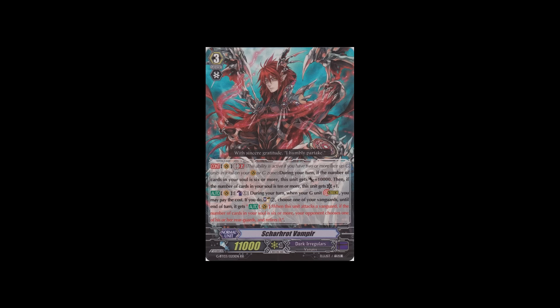On top of having the Amon Legion and the Promo Legion, there's also a new grade 3 with a GB2 skill: during your turn, if the number of cards in your soul is six or more, this unit gets power plus 10,000, and if the number of cards in your soul is 10 or more, this unit gets critical plus one. So it's going to be attacking for 21 with a crit on its own as long as you have 10 or more soul. The on-stride skill lets you soul charge two and gives your vanguard the skill that when the team attacks a vanguard, if you have six or more soul, your opponent retires one of their rearguards — doesn't even have to hit. It's a very nice card, though it doesn't beat the Amon Legion.